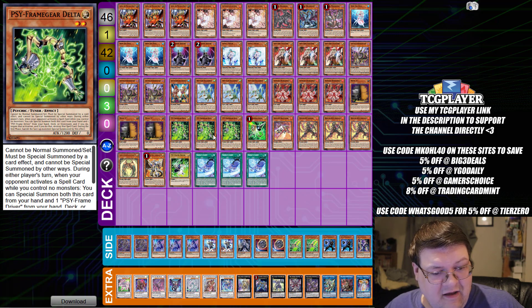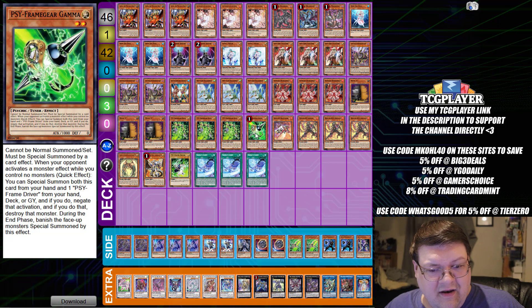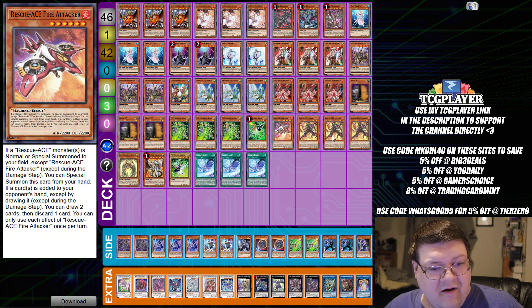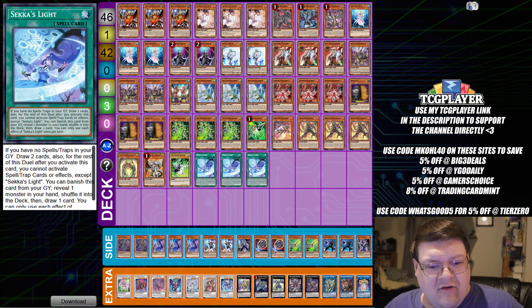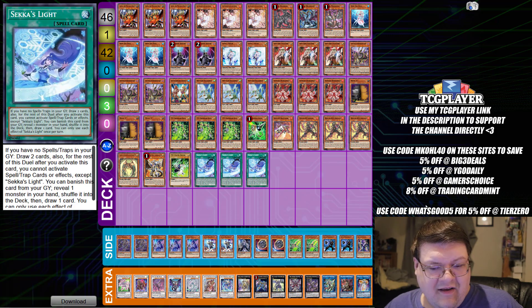We're actually seeing value here — this is for our Small Negator. We have one Gamma with one copy of the Fire Attacker, triple Impulse, one Ring of Wyrm with one Lubeleon, one Driver, and triple copies of Sekka's Maximum Value.